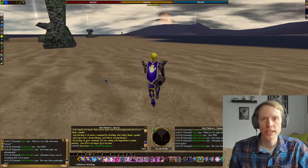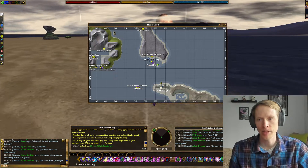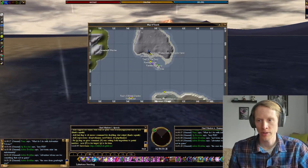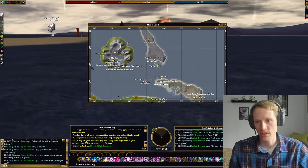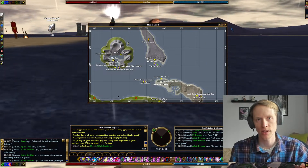Hey everyone, what's going on? Phoenix here, bringing you another Asheron's Call gameplay video. Today I'm going to be doing the Radiant Mana Infusion quest, so we are going to be running from the Dark Isle drop to the Sklavus tunnels. It's about a 7-click run from the drop, and then we'll pick up the quest there.